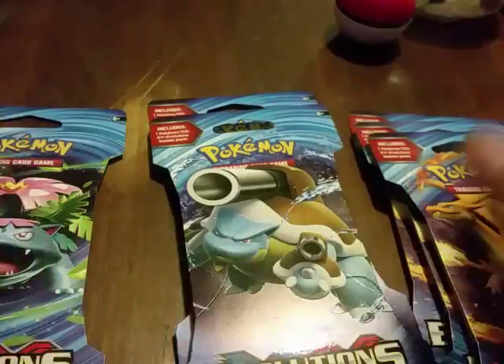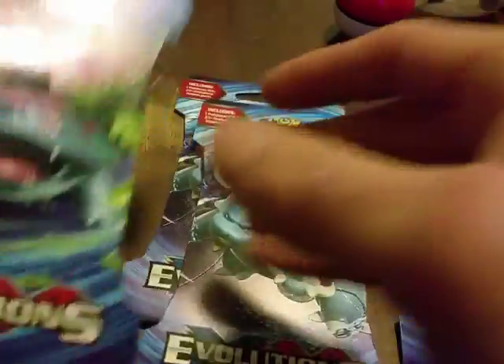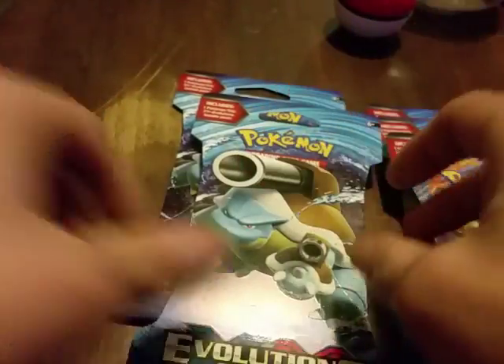We got here a Charizard, Blastoise, Venusaur, Charizard, Blastoise, Charizard — so three Charizards, two Blastoise, and a Venusaur. We're going to open them up and see what kinds they're going to be, because even though they show a character on the wrapper, this one looks like a Charizard card. Yep, we got one Charizard here — that's what was in that pack.